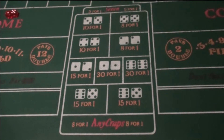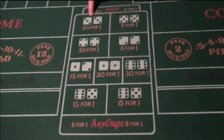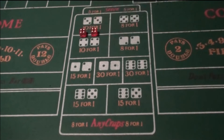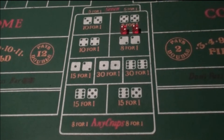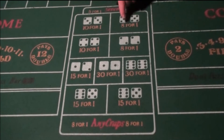This section up here is the Hard Ways. What the Hard Ways are — just like it looks — this is a hard six, that means three and three. The dice have to roll a three on one and three on the other for you to win that bet. The same thing goes for the ten over here. Hard eight, same thing, and hard four. The payout says eight for one.